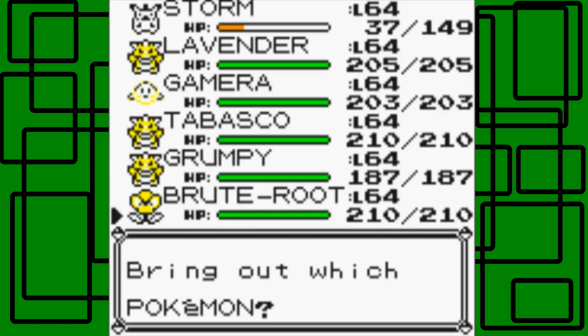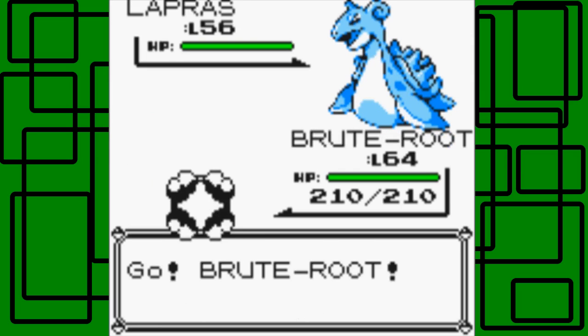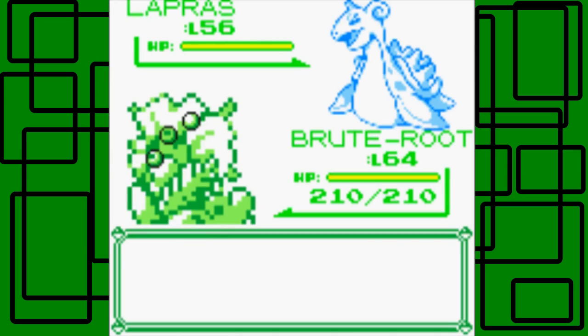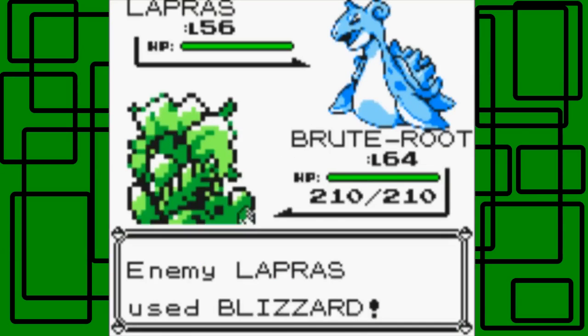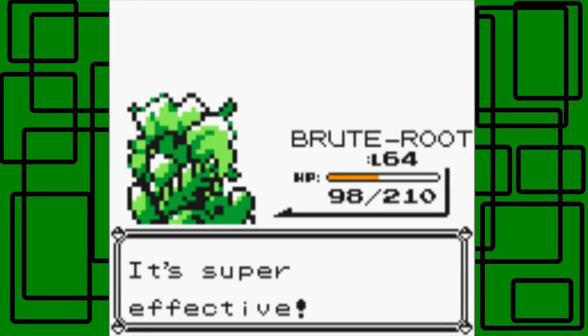Now Lapras is coming up. Since Storm is kind of low on HP, let's switch to Brood. I'm thinking a Solar Beam might do the trick — let's chance it. Lapras uses Blizzard on us which is super effective on Brood — it does about half. This Lapras is level 56, so we're 8 levels higher. Let's go for Solar Beam and it takes it out — awesome, cool.